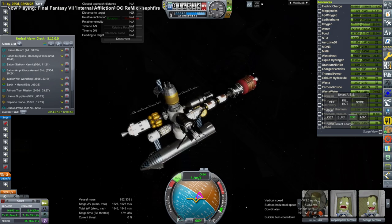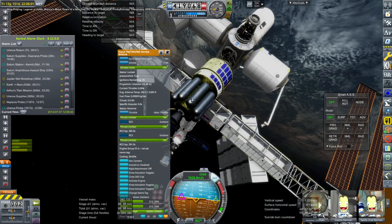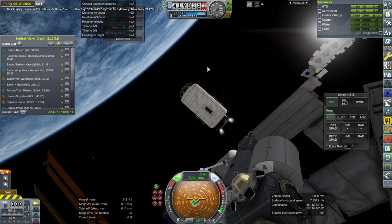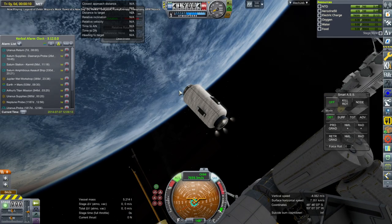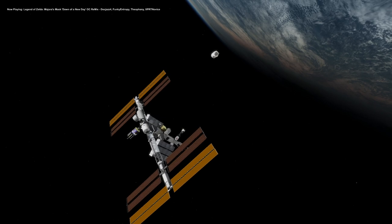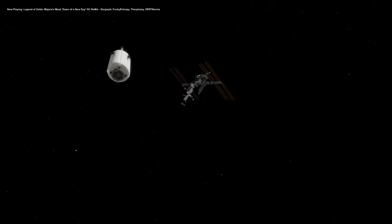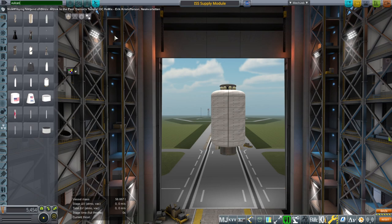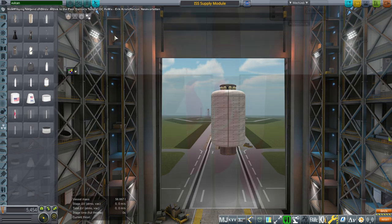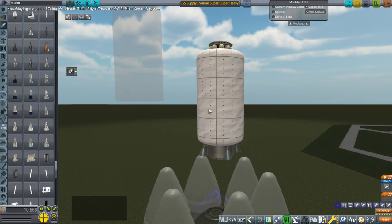We turned to the International Space Station where they needed more supplies. I cleared out one of the supply vessels, moved it off, and de-orbited it - but not before getting some cool shots of it leaving the station. I decided to drop the HUD and get some views of the station as we departed. It was a long burn to de-orbit, and it just had RCS thrusters to use, so it took some time. The plan was to send another one up.